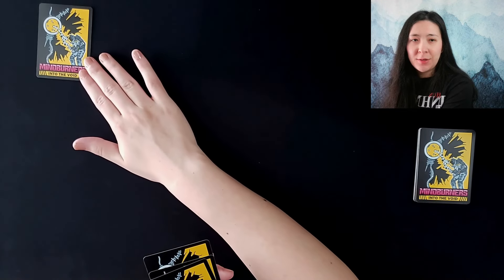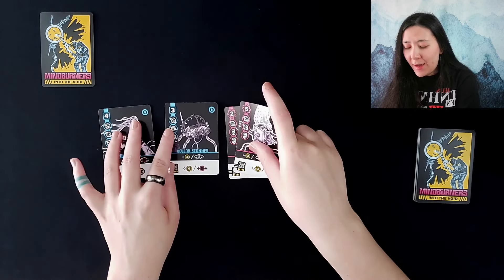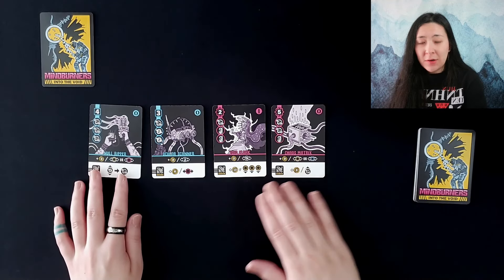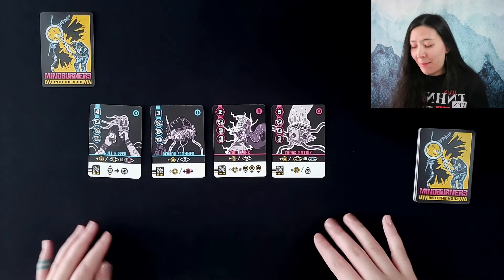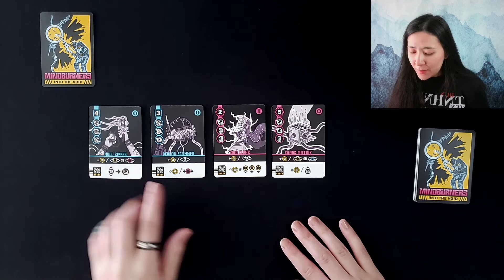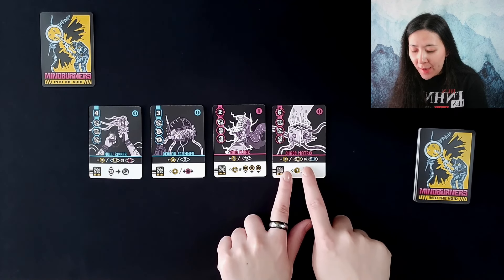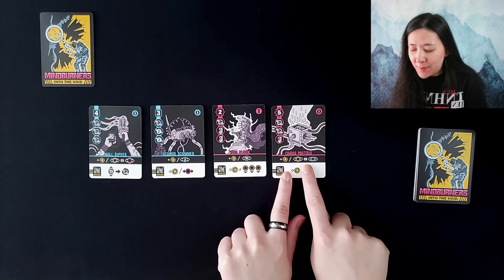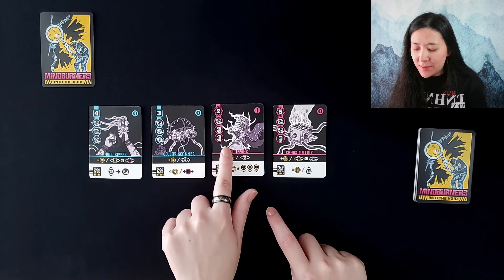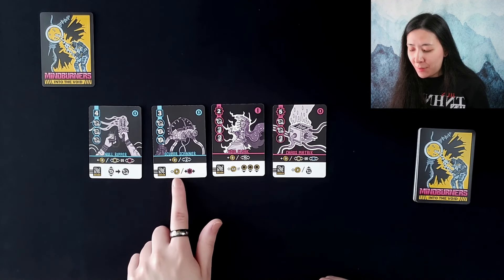We're going to take one of the five and put it into their first slot, then go ahead and take a look and see what we have and choose one that we want to keep. At the end, once we have our five cards, we'll be able to put them in an order that best suits us. The highest point card is this five-point Chaos Matrix, which looks pretty appealing — we can get three points with the basic ability. This Ocular Scanner only gets us three points, but if we have tentacle symbols next to it we can get two points per each of that symbol.